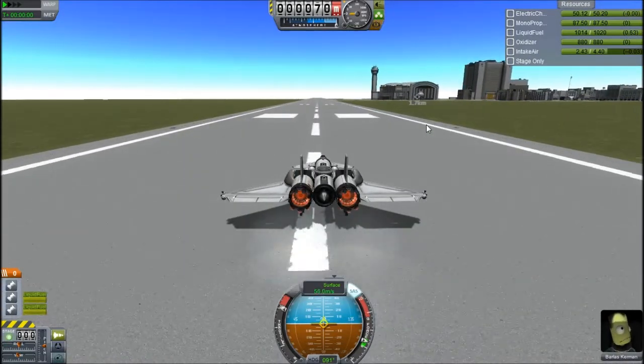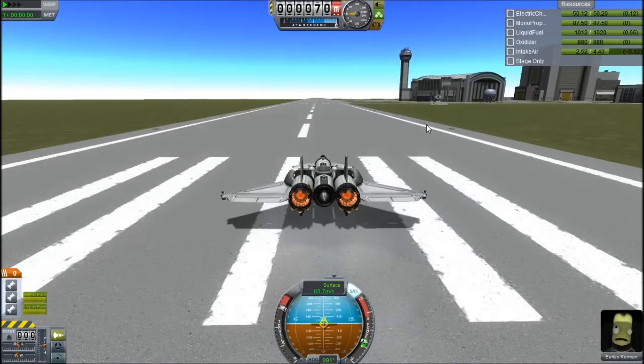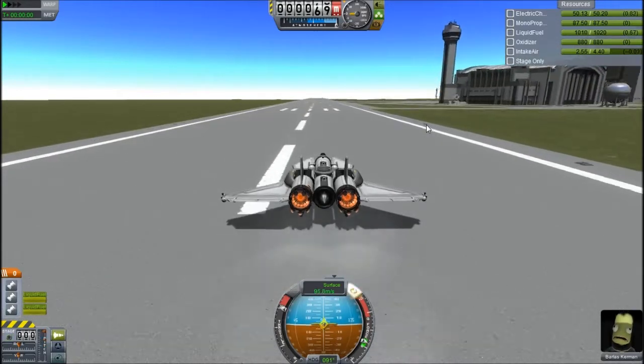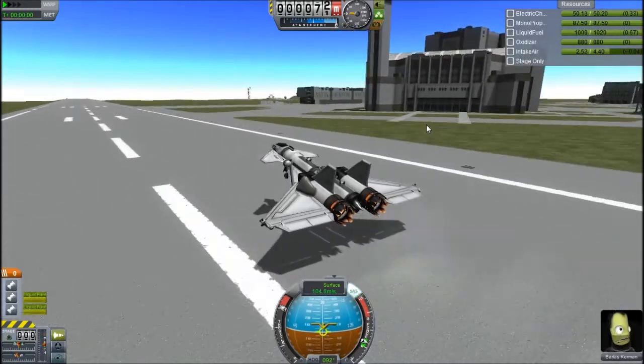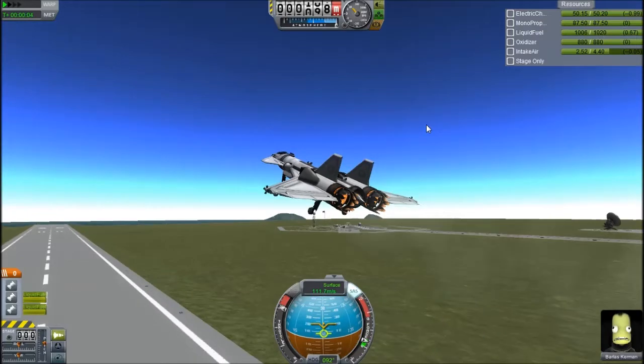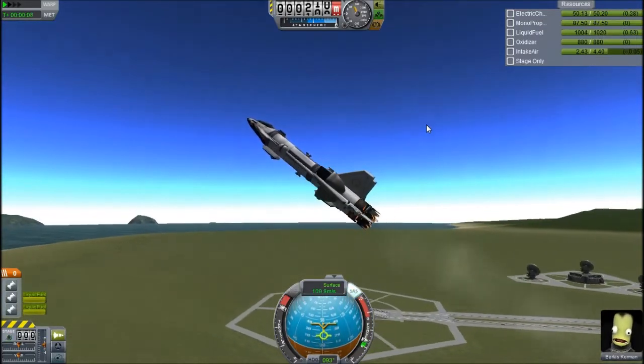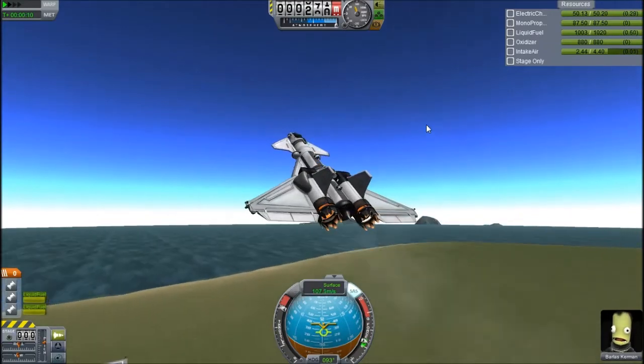There were no action groups on the other spacecraft — absolutely zero — because there just was no need for them. That Rapier engine switched over automatically, and I didn't have to turn anything off. I didn't even bother turning off the intake, because I just didn't need to, and it gets so high that it basically doesn't need the intake anyway.